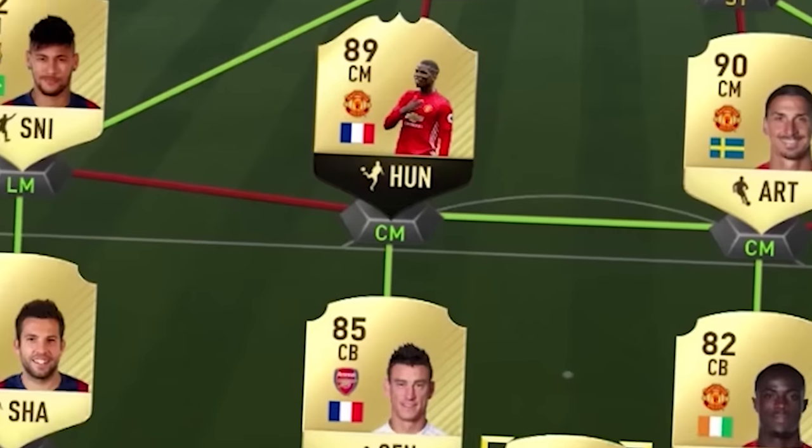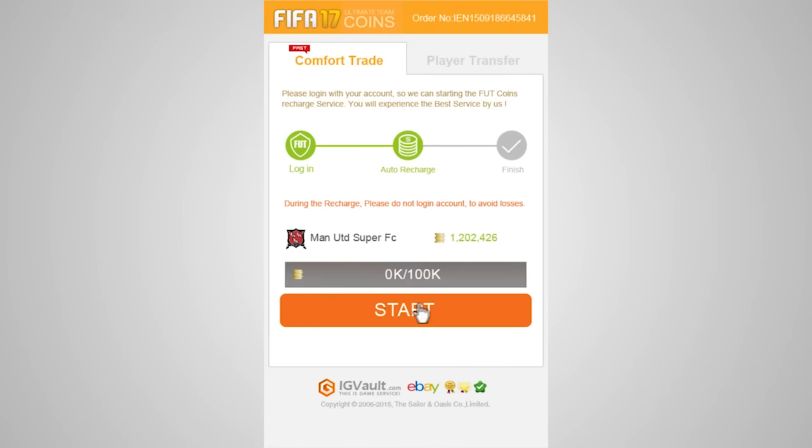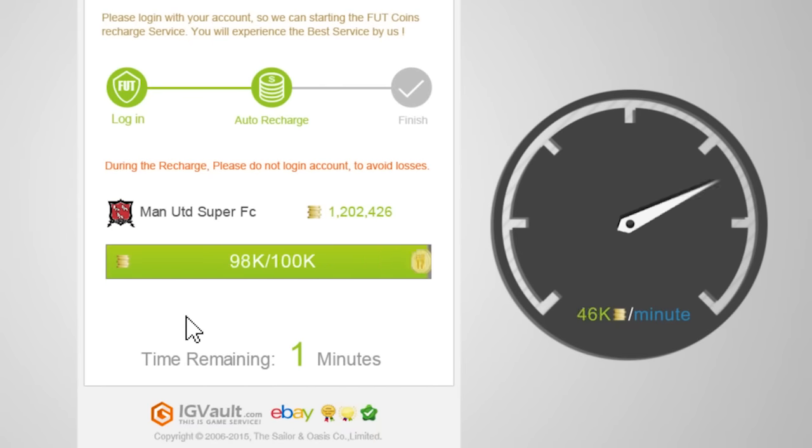If you need coins to get girls, just build a sick team in FIFA and make sure you check out igvault.com. They have an automated delivery system and you can watch as your coins get delivered. Use code JMX for a discount.